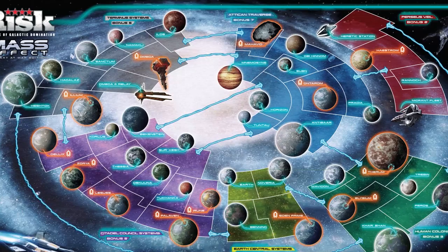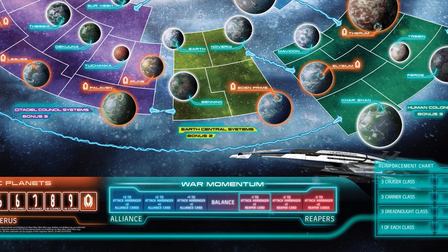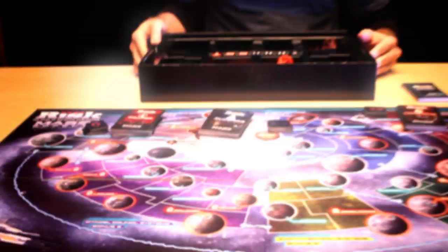Along the bottom, you'll see a couple other pieces of information charting strategic planets important to Cerberus, the war momentum that will shift between the Reapers and the Alliance over the course of the game, and some bonuses you can get if you turn in special cards that you can earn in the course of the game.